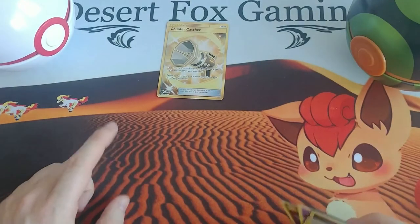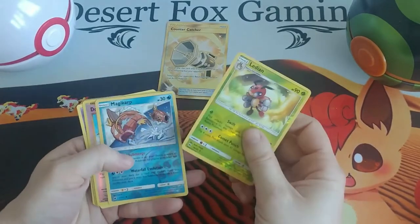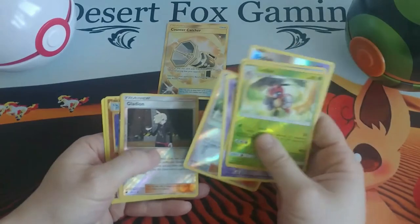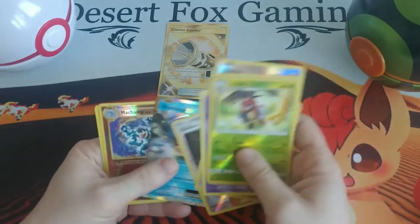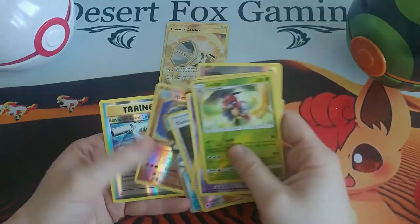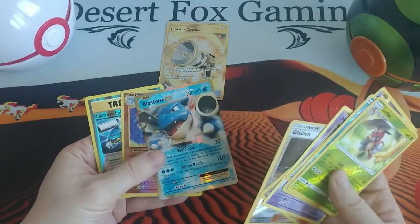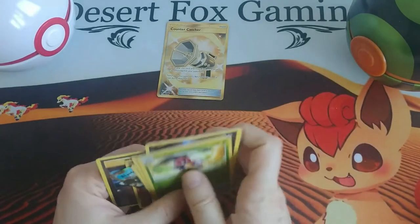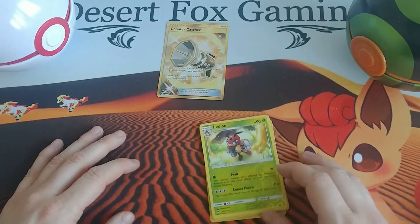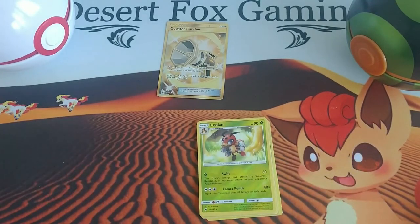So the best pulls right here would be this Gold Countercatcher, the Reverse Holos, Mewtwo as always, the Blastoise EX, and the Machamp Reverse Holo. Nice — we do have the Blastoise Spirit Link, so if I had a Mega Blastoise EX, that would be pretty sweet. All right guys, that is it for this video. Thanks for watching — if you enjoyed it, don't forget to subscribe to the channel and like the video. I will see you next time. Bye.